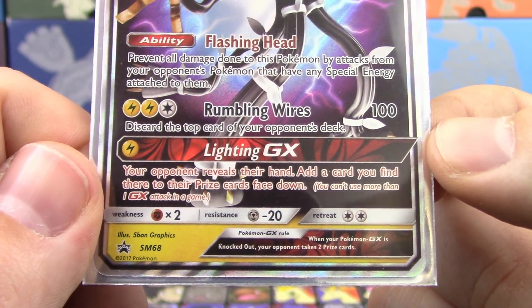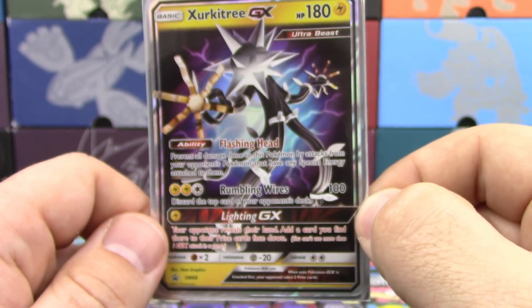Lighting GX: your opponent reveals their hand, and you add a card you find there to their prize cards face down.